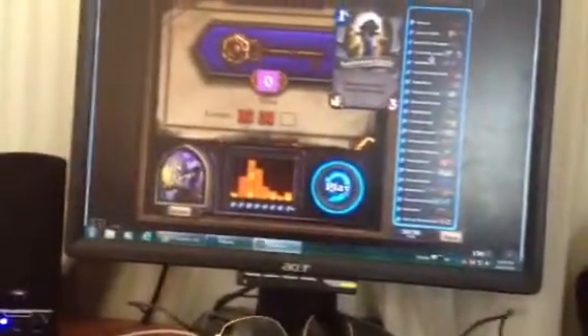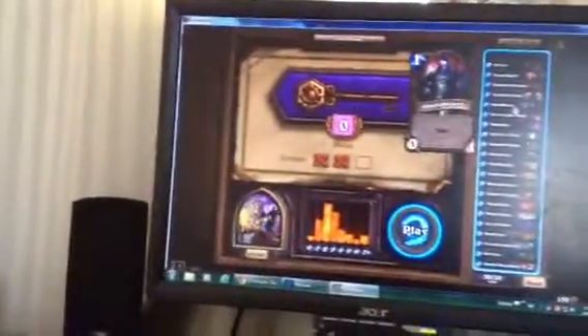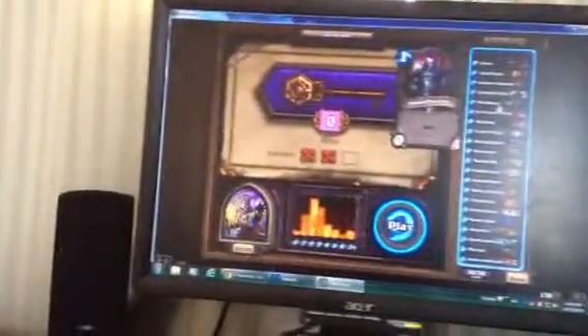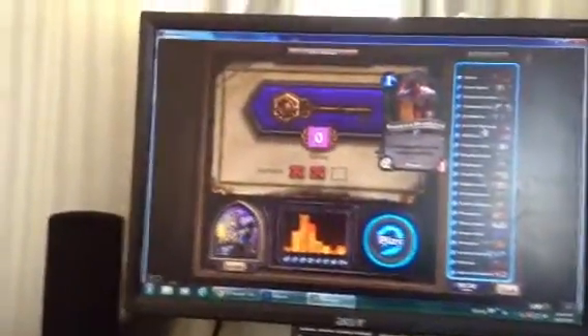Nerbian Shield — whenever a minion is healed, draw a card. It's very good in this deck because of the Priest I chose. His ability is: pay two mana and you heal. I also use one Shieldbearer, which has taunt but zero attack, and Southsea Deckhand, which has charge while you have a weapon equipped.